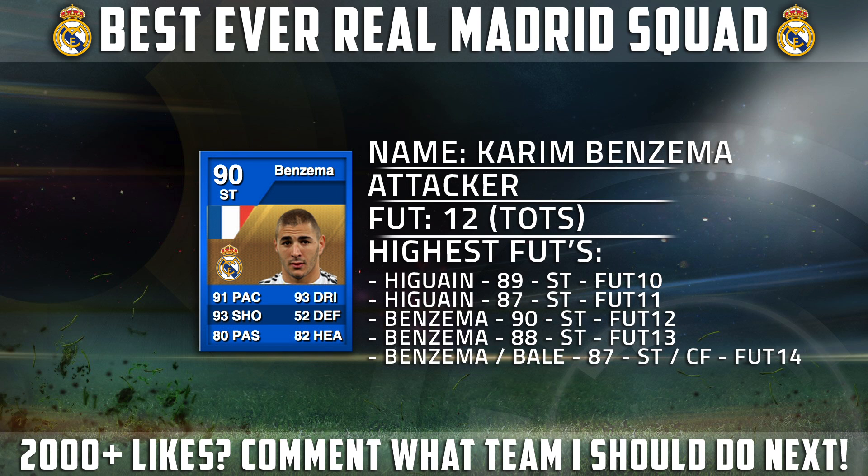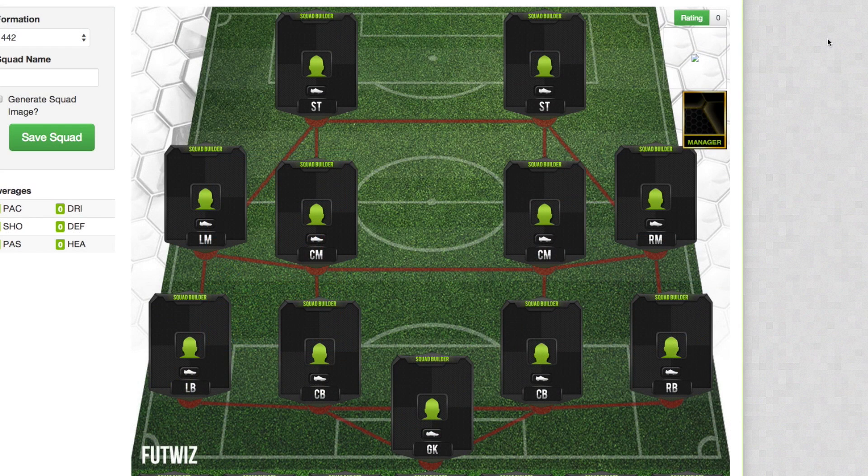On to the strikers — Karim Benzema's FIFA 12 Team of the Season card is going to hold that record, 90 rated. It's an incredible looking card: 91 pace, 93 shooting and 93 dribbling. The highest rated striker for Madrid on FIFA 10 and 11 was actually Gonzalo Higuain, who's now at Napoli. Then Benzema took over from FIFA 12 up to FIFA 14, where Bale's centre-forward card is the joint highest rated attacker.